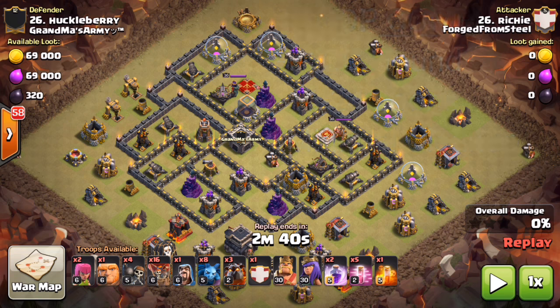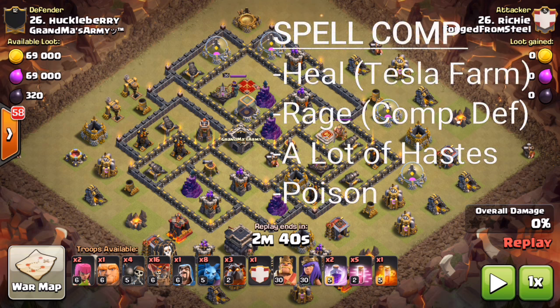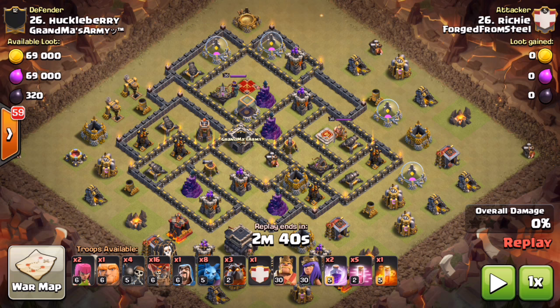For spells, you're looking at a heal or rage depending on whether there's a wizard farm or a tesla farm. Rage is really good for compact defense areas — as you can see right here, there are a lot of defenses really close together, and dropping a rage just wipes through those compact areas to keep the loons moving so the hounds don't get too far in front. A lot of haste — anywhere from four to six — keeps those loons flying through the base. Poison is optional depending on what's in the CC.